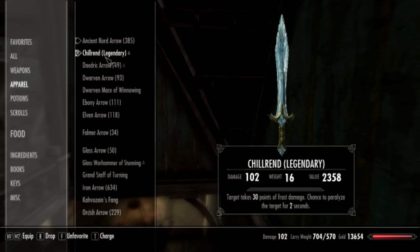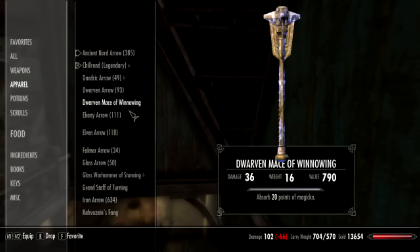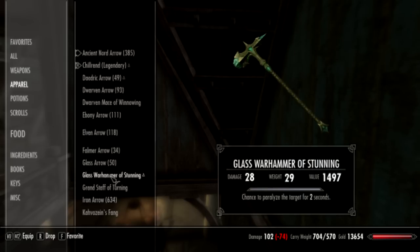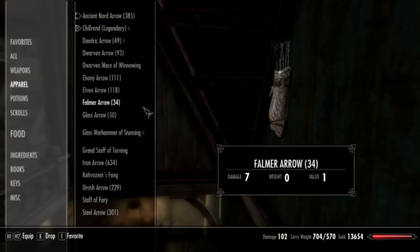My weapon — the only thing I'm going to use is Chitin, that's the only thing I used. Let's go through what I kind of reaped for this. Dwarven Mace of Winnowing, Glass Warhammer of Stunning, Turning — these are all to be sold, by the way.